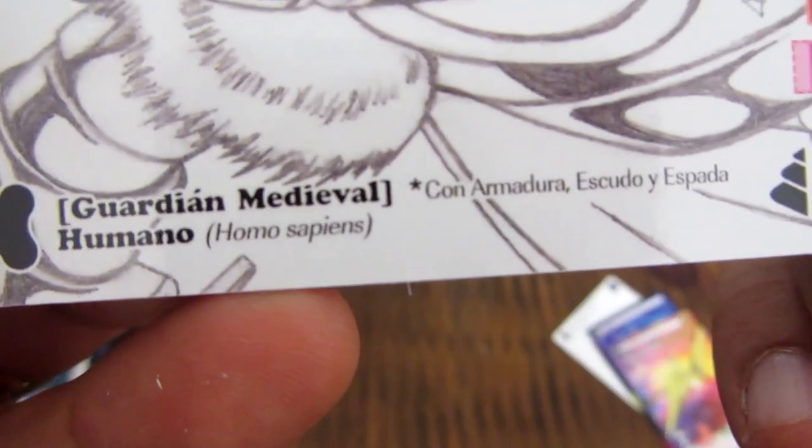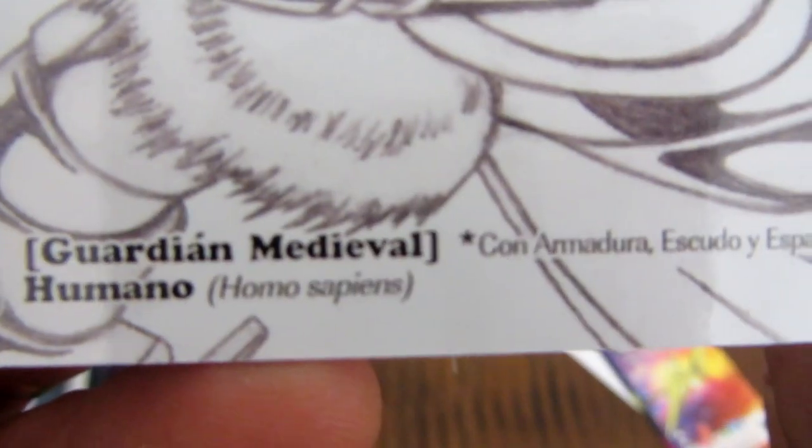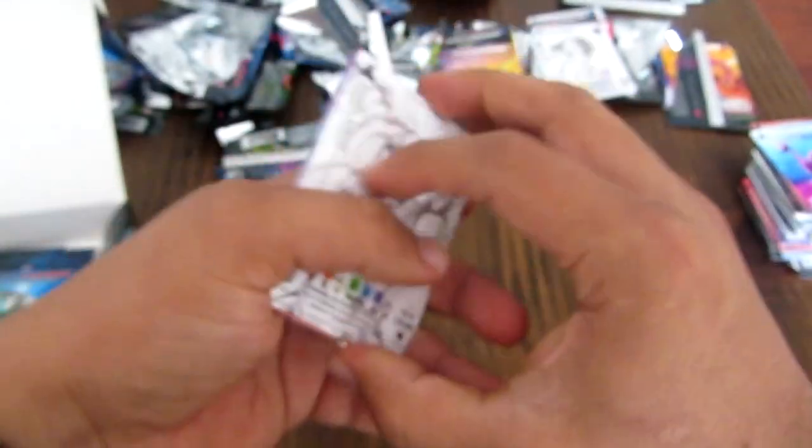¿Y con qué viene este guerrero medieval? Es un Guardián Medieval con armadura, escudo y espada — es un Homo Sapiens, Guardián Verde. Un lanzador de cartas verdes.